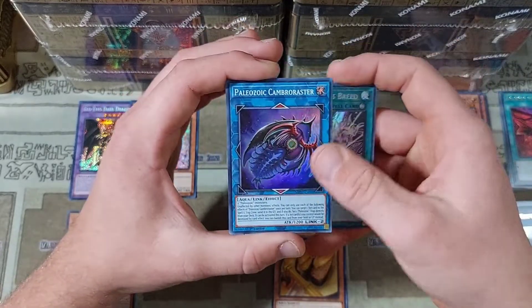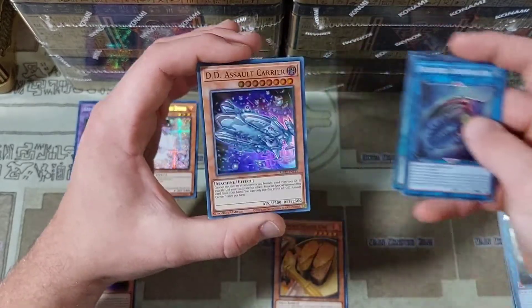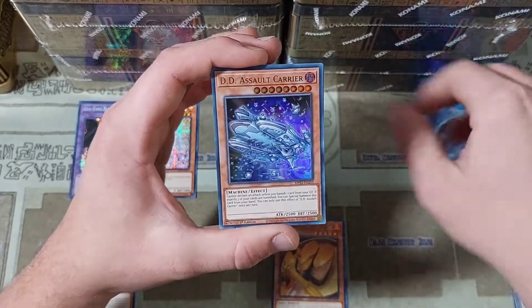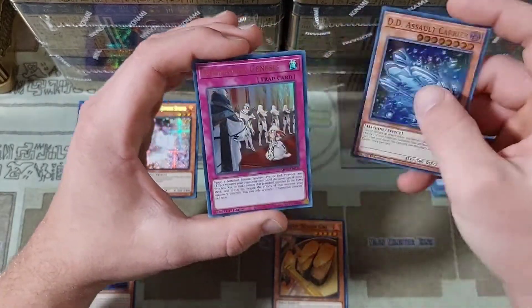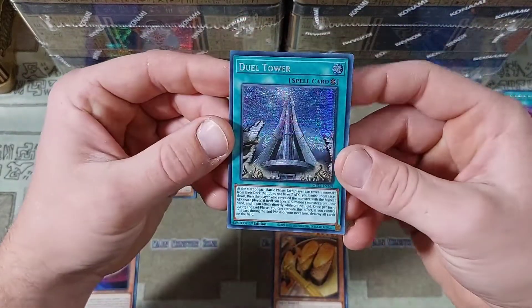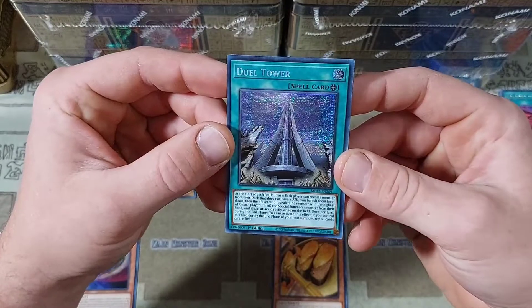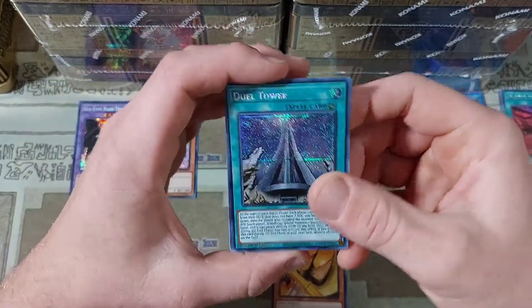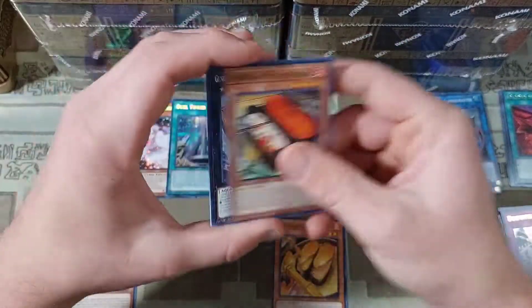Then we have a Paleozoic Cambroster into a DD Assault Carrier into a Dogmatic Agenesis, and then a Dual Tower. I'm having the hardest time remembering — this must be a new card, not a reprint. I'm still trying to get my head around what are the new cards in the set.